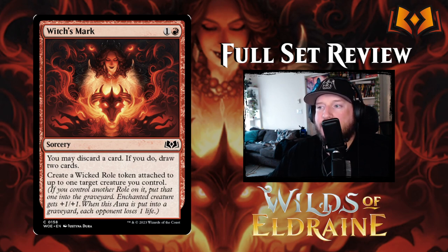Witch's Mark is one and a red for a sorcery: you may discard a card; if you do, draw a card, then create a Wicked Role token and attach it to a creature you control. It's like Faithless Looting with a little bit extra.